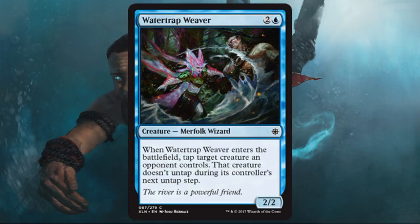Watertrap Weaver — we've seen these type of cards before and they're good. It feels like exactly what Merfolk want to do: tap something down, make attacking a little bit easier for the smaller creatures and for the raid creatures. It's a 2/2 for three with a freeze effect that's pretty nice.